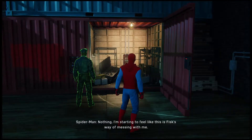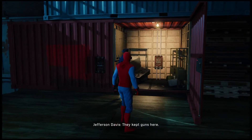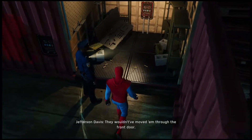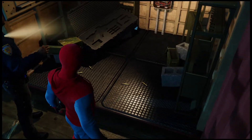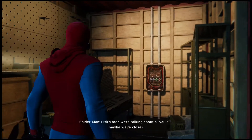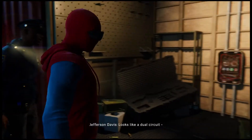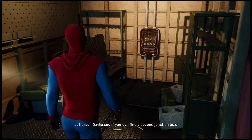Nothing. I'm starting to feel like this is Fisk's way of messing with me. But look at the walls — they kept guns here. They wouldn't have moved them to the front door. Gotta be a passageway we're missing. Check out the wall — this might control access to another area. Fisk's men were talking about a vault. Maybe we're close. Bet on it. Looks like a dual circuit — see if you can find a second junction box.